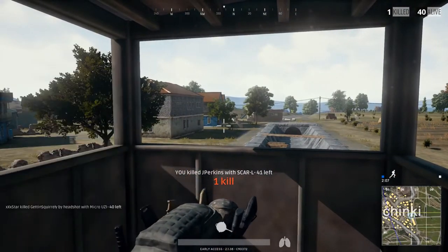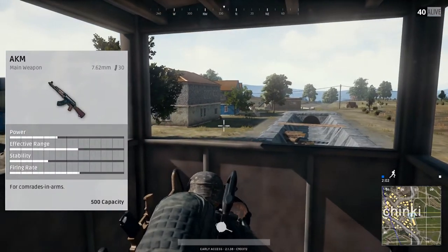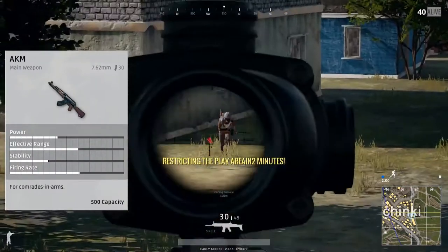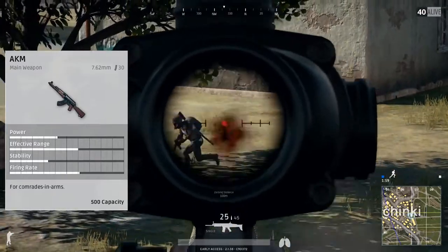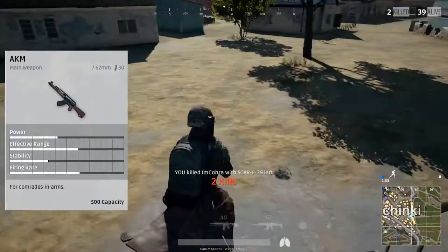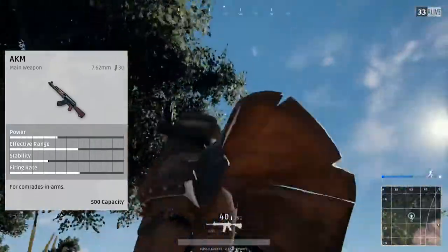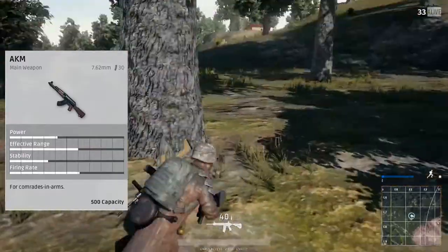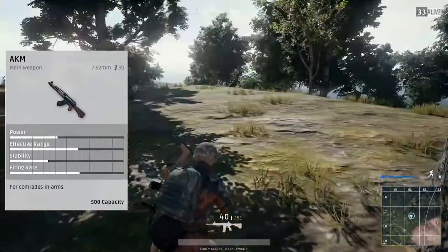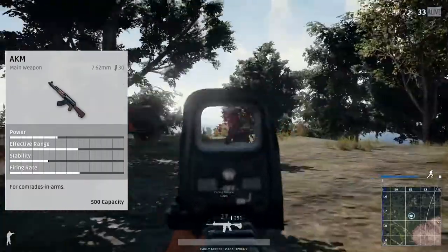The next rifle on our list is the AKM. This is the oddity of the bunch because it doesn't use the same ammo type as the other three rifles — it actually uses the 7.62 rounds as opposed to the 5.56. It shares the same magazine capacity as the M16 of 30 rounds, with an extended mag to 40. The difference between the AKM and the M16 is the AKM actually has the full auto capability.